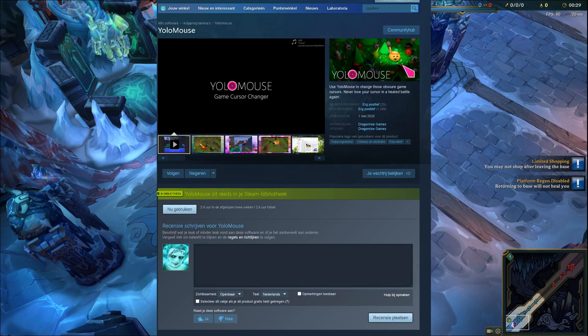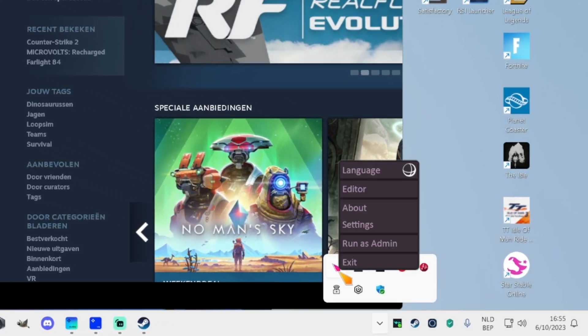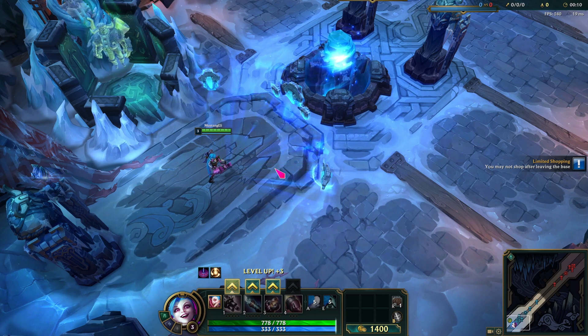First of all, head over to Steam and install the Yolo Mouse program. Once it's installed, you'll see an icon in the bottom right corner of your screen. Right-click on it and choose to run it as an administrator. This step is crucial for it to work smoothly in any game.